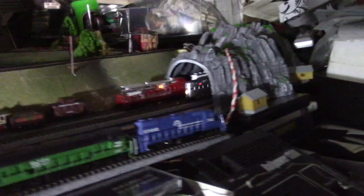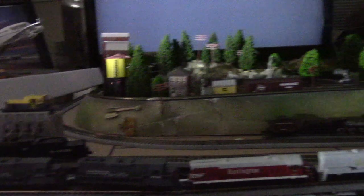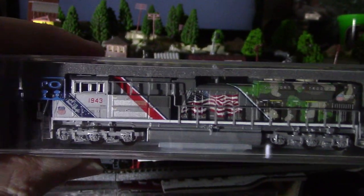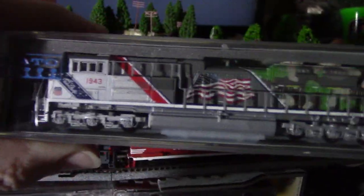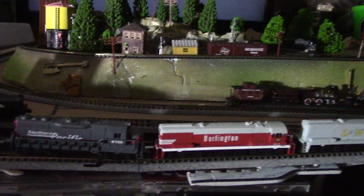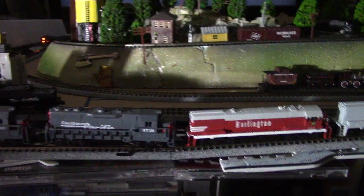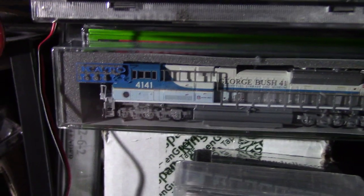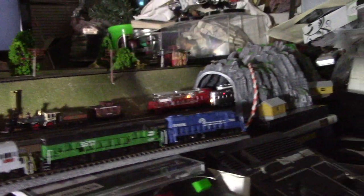This is a really absolutely supreme, superb layout. When I called Kato and told them the trouble I was having with my locomotive — an N 1943 — they said send it to us, give us your card number, we'll cover shipping, which was like 17 bucks, and they fixed it. It runs great. This other one is a beautiful, absolutely beautiful terrain and runs great, but right now I'm caught up in the Super Chief and the El Capitan.